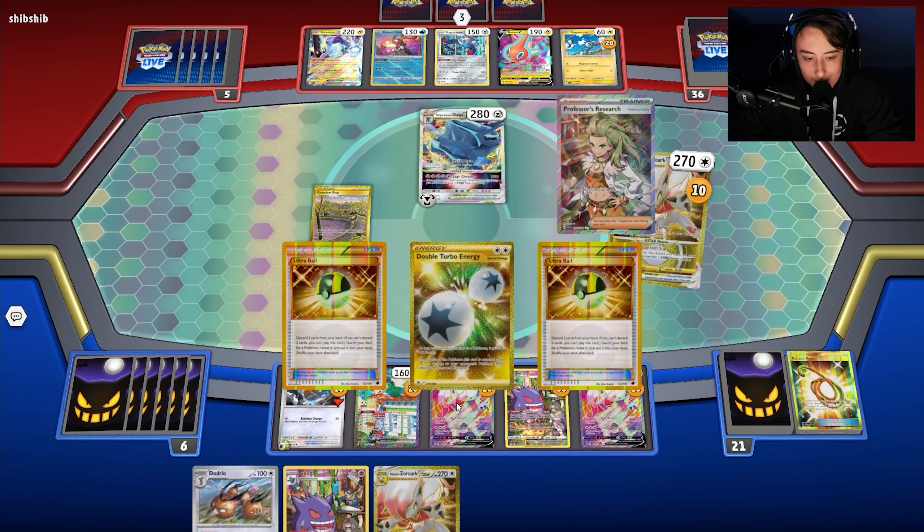Into the third and final game with Hisuian Zoroark VSTAR. It's been a good wild ride — high numbers, low numbers, dealing with blocked benches and weakness. Can we go three and oh? We draw our hand with no Doduo but we have Battle VIP Pass. We're playing against Chien-Pao — it can one-shot us, but we can one-shot it back.